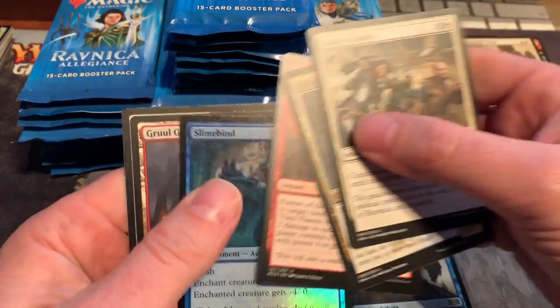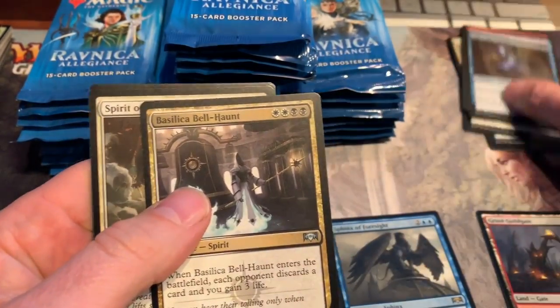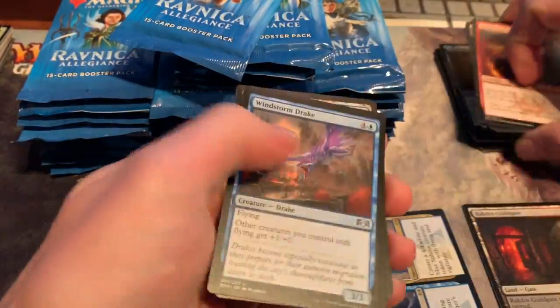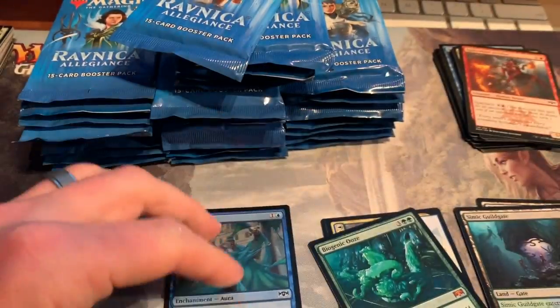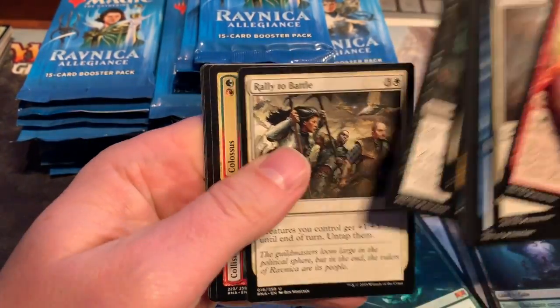Sphinx of Foresight and Slimebind — no rare. Biogenic Ooze, nice — solid first hit, first mythic. Currently $11.79 on MTG Goldfish.